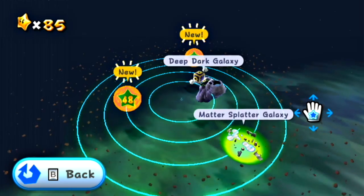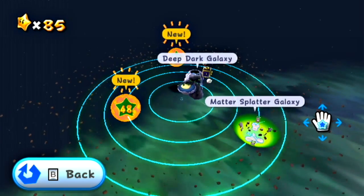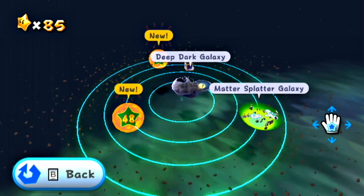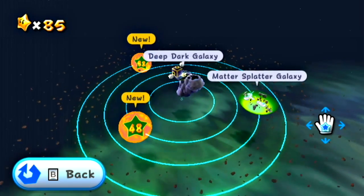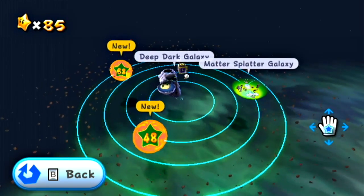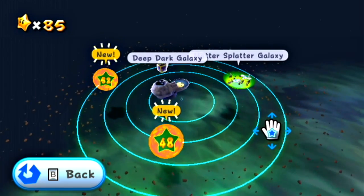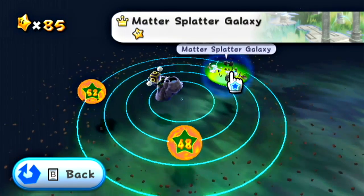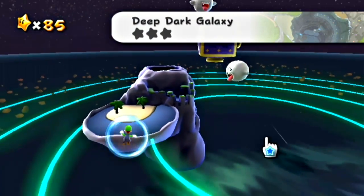Hello to all the people who decided to click on this video and stay to watch. I am JuddlePlays, and welcome back to another episode of Let's Play Super Luigi Galaxy. In the last episode, we took on that second mission in the Gate — it was a purple coin mission, and we unlocked the Red Star, which I did not show, but you can use the Red Star in the Observatory right now.